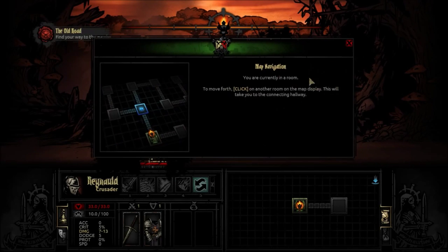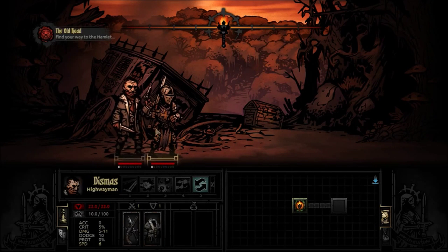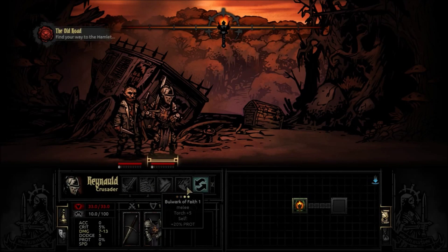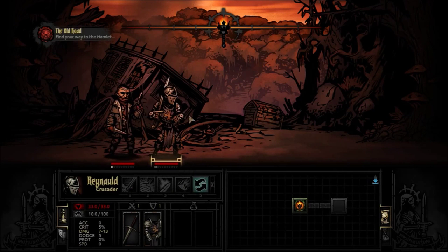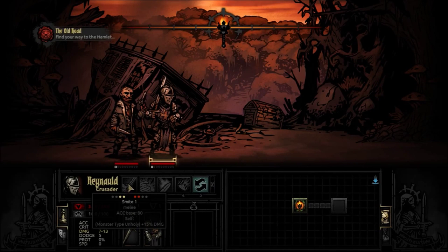We've got our two main characters. Let's skip the tutorial tips. You can select between them and see they've got a set of skills on the left hand side. You can swap them back and forth, and the order of your characters is basically half of the game, because each of these characters has a particular set of skills.